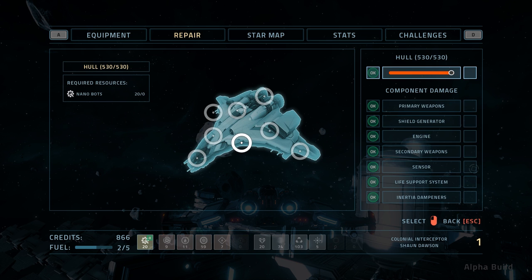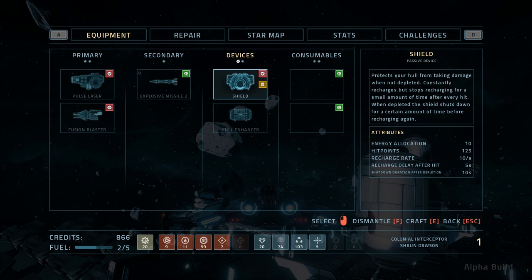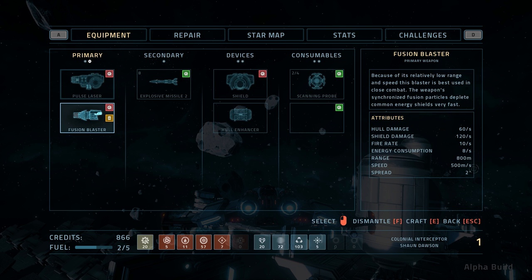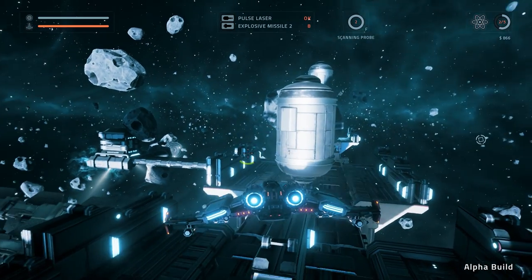We can make new consumables. Our hull is back to 530. Why did it — maybe it took a while to repair? Let's make a scanning probe because they are very useful to have. It's using gas, scrap, and compound. We should save the scrap though, because I think what I want to do is try to upgrade the damage mod. And I could have right there if I wouldn't have used that. So let's save the scrap for that.